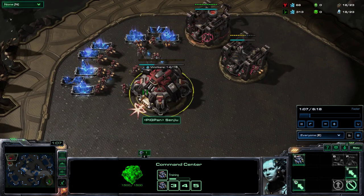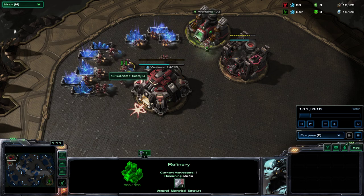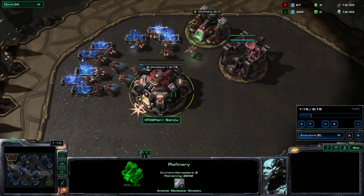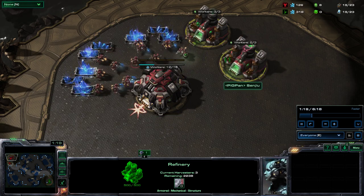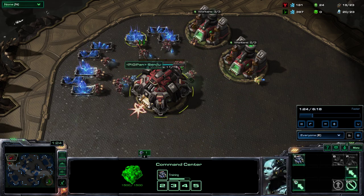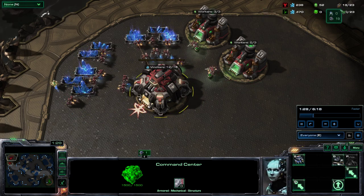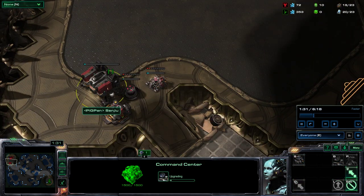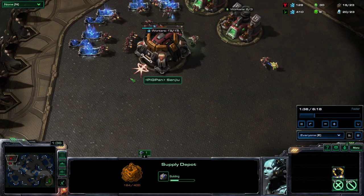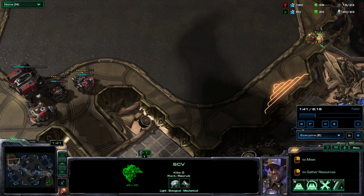The first gas finishes. I put two more workers in there — there's one, there's another one, and one more worker. So we have five workers mining gas. We've been building SCVs constantly until we have 19 supply. This is also when the barracks finish — you start making the orbital command, make a reactor, and build a second supply depot.